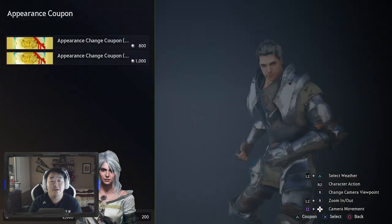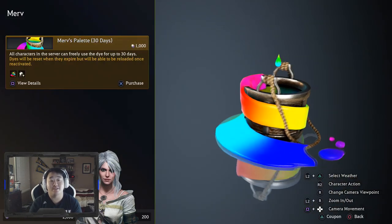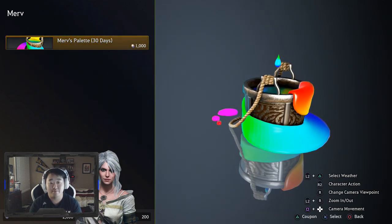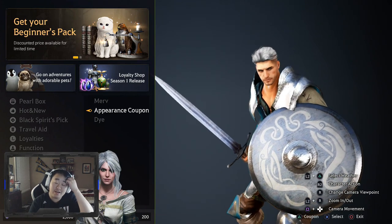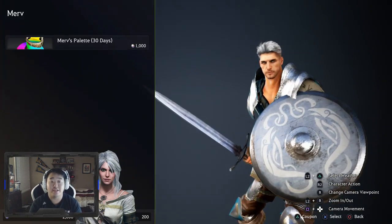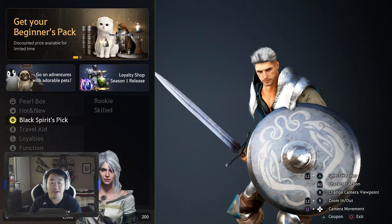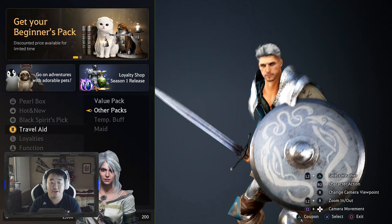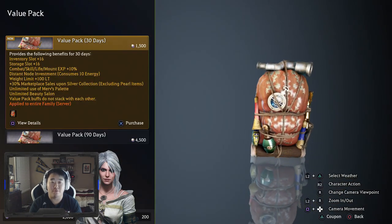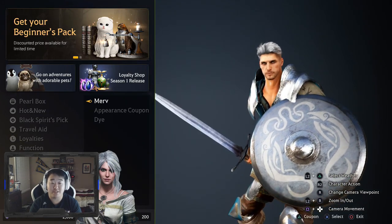Beauty - to wrap it up we have the Merv Palette. What the Merv Palette does is let you dye your stuff. It costs 1,000 pearls - don't ever buy just this. Just buy the value pack. It's 1,500 pearls and it gives you unlimited uses of the Merv Palette for 30 days. Please do not buy just the standalone Merv Palette - it doesn't make any sense.